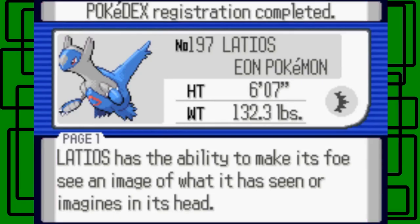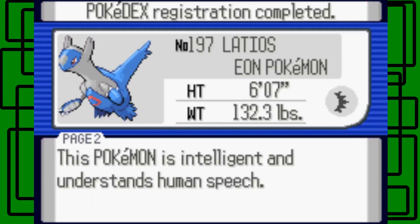Okay, so Latios is number 197 in the Hoenn Dex. It's the Eon Pokemon. Its height is six feet seven inches tall — just like Adam Wainer, the Seattle Cardinals. It weighs 132.3 pounds. Its footprint looks like a sideways tiara or a crown from like a prom or something — prom king and queen, I guess you could say. So here's Latios — it has the ability to make its foes see images of what it has seen, images in its head. That's kind of a creepy Pokédex entry, jeez. This Pokemon is intelligent and understands human speech — that's cool.